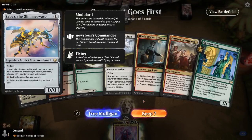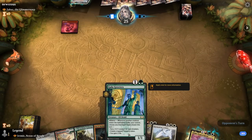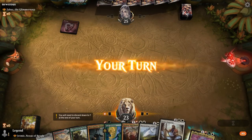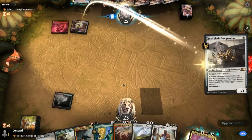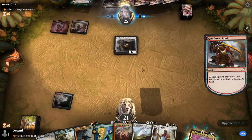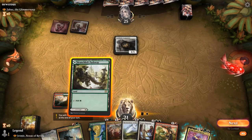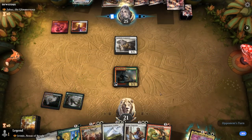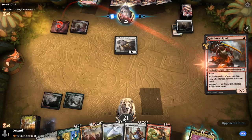Game 2: we're on the draw facing Zabaz, a Red/White artifact deck, and our hand seems quite good with multiple early accelerants — Tycoon and Greeters. We get Rootbound Crag in play and go for Tycoon on turn two, though our opponent has one of their few removal spells with Portable Hole, exiling the Tycoon. Now Gala Greeters might survive instead.